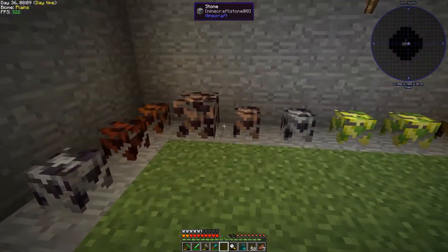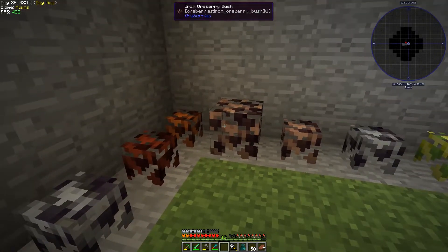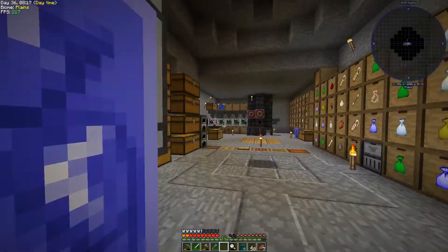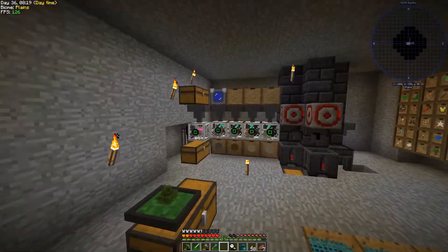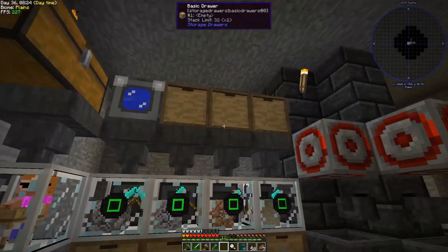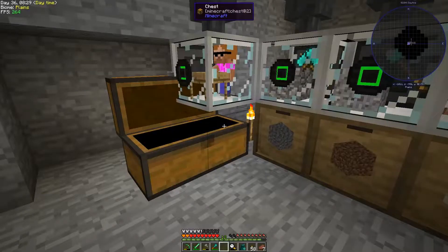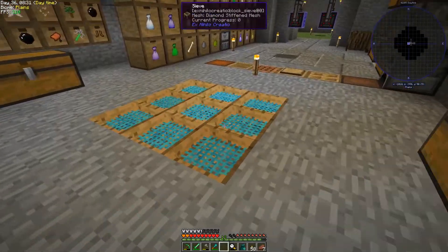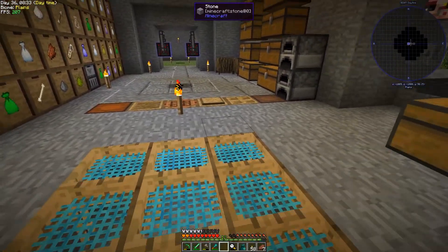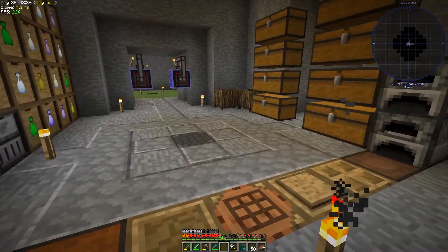We got some ore berries. I'm not sure how this works yet, so I just placed these down here. This one seems to have grown a bit. You get that from sifting dirt in diamond meshes. I've been kind of just processing this manually, putting stuff in here, sifting. It's actually pretty slow — the sifter sucks. So I've been manually sifting; it's a little bit faster right now. We'll have to come up with a better solution for that.